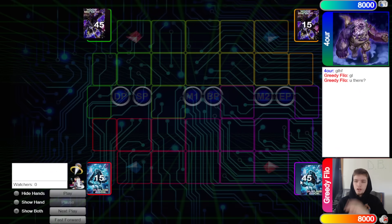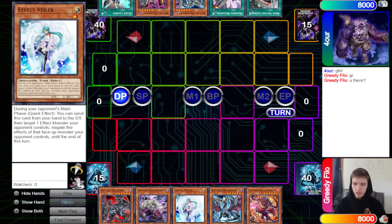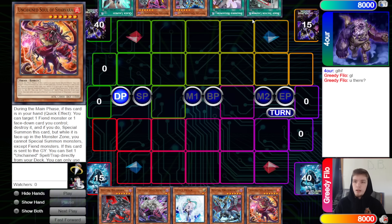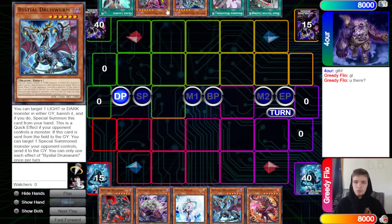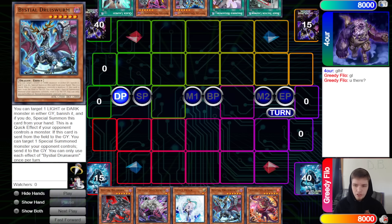45 versus 45 opening hands. We have Bald Drake, Gruesome Grave, Valor, Druis Worm, and Shavara. They have Boot Sector Launch, Regain, Druis Worm, Bestial Magma, and Quick Launch. Lots of Bestials in the opening hands. Bald Drake plus Druis Worm is also a very good combination of two Bestials.